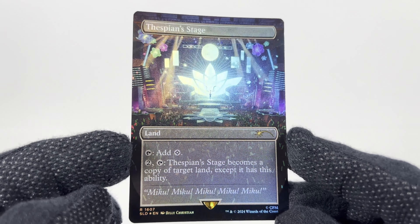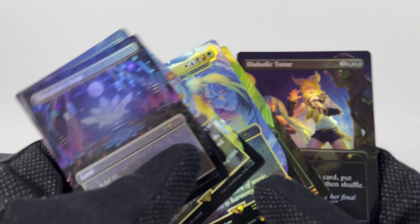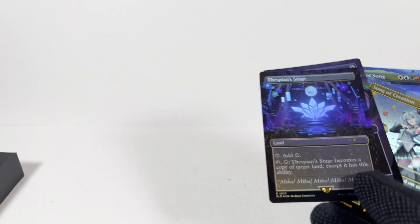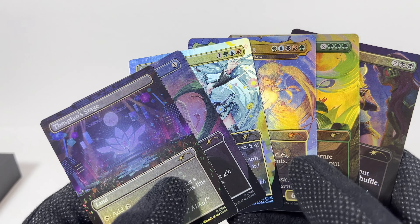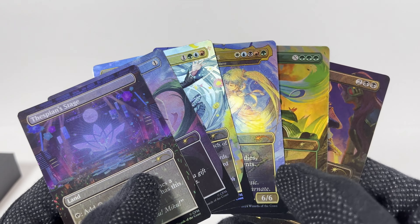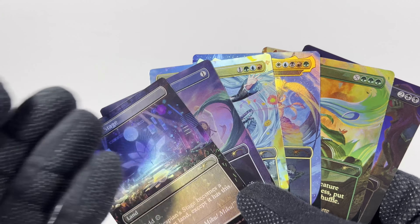We've got Sol Ring, and the last one is the Thespian Stage. Not too bad. So yeah, that was the Miku Digital Sensation set. Some really cool-looking cards in here. I try to open up these Secret Lair cards every so often when the series fits my fancy.